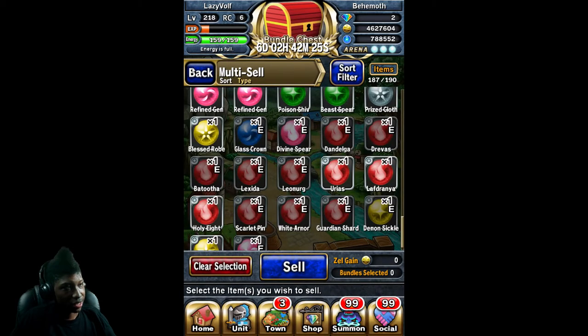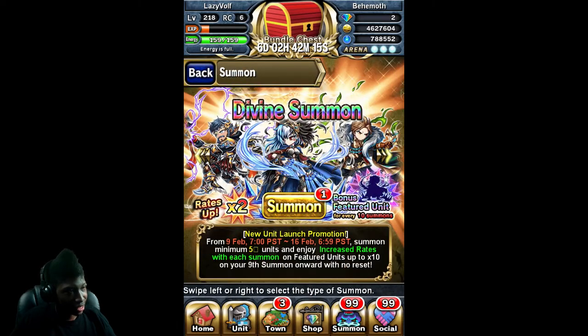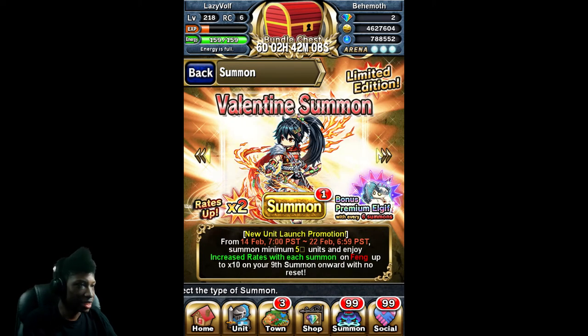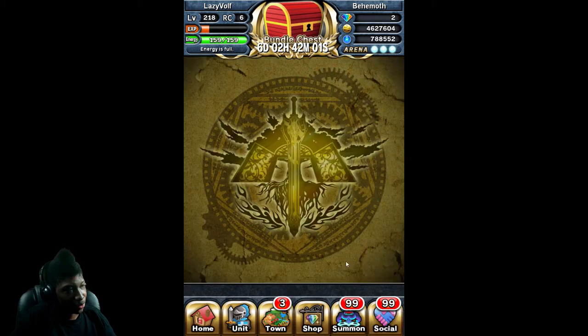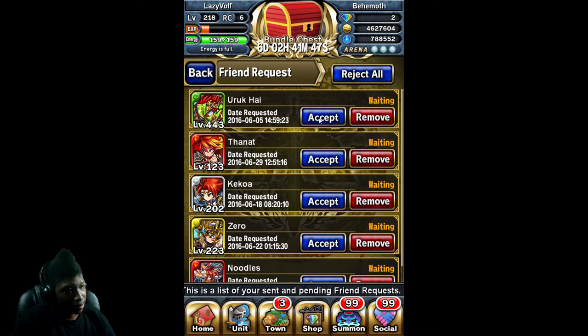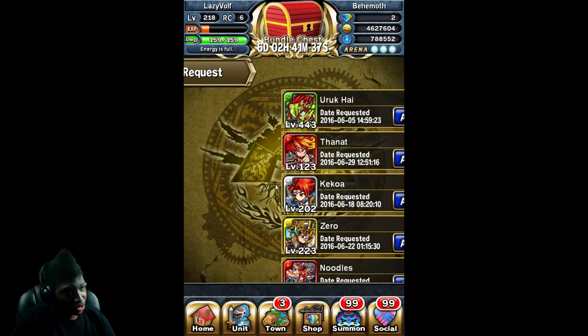We're just gonna sell those extras. The smell of chili is actually making me hungry right now. Let's go to our summons — it looks like we have a lot of summons. Divine summons — there are a lot of things I'm not sure about. Seems like I have a lot of gifts from other players too. I also got friend requests — from like 2016, oh, and 2017. I'm sorry guys — reject all.